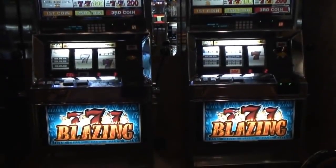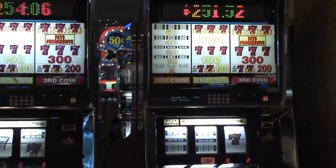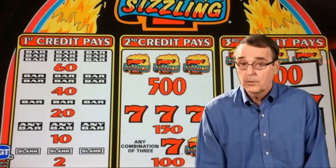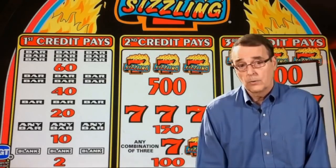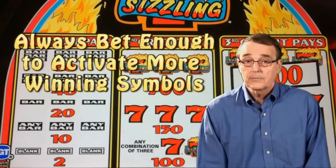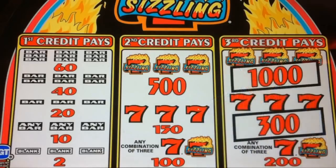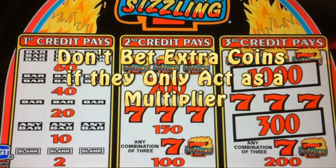Next are buy-a-pay machines, and probably the most well-known of these are the Blazing Sevens machines from Bally's. With these machines, your first coin activates some winning symbols, such as the bars. Then with your second coin, you activate another set of winning symbols, such as the Sevens and Blazing Sevens. Then with your next coin, it may activate another set of winning symbols, or it may just act as a multiplier. So is it a good idea to bet maximum coins on these machines? The answer is yes and no, and it depends on the pay table. Yes, you always want to bet enough coins to activate a new set of winning symbols, because that will increase the overall payback percentage. However, you need to look carefully at the pay tables, because sometimes when you bet an extra coin it will only work to double the payoffs on some winning combinations. In that case, you would not want to bet any extra coins — only enough to activate the extra winning symbols.